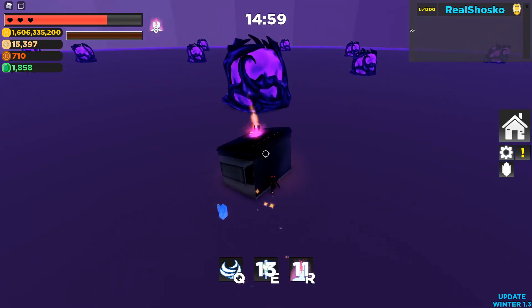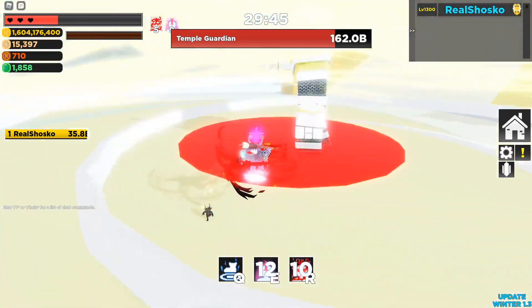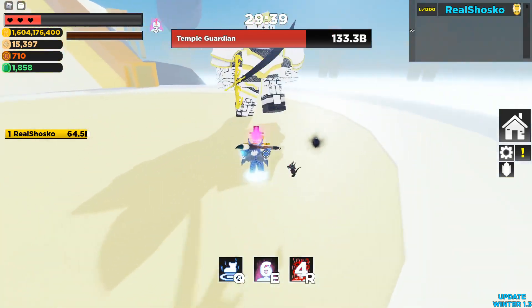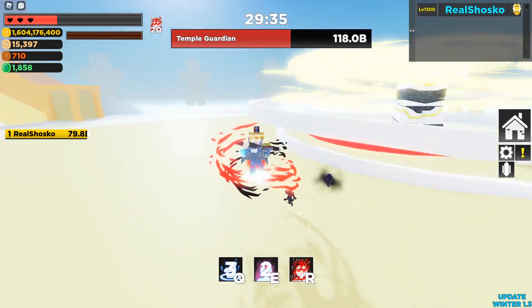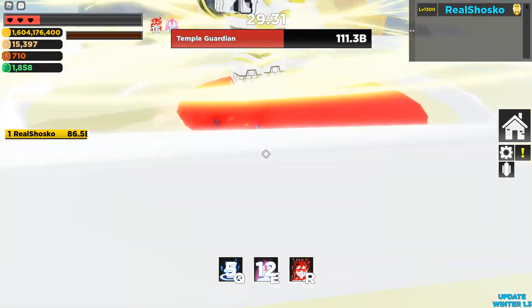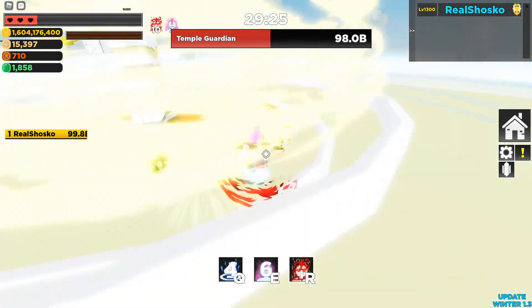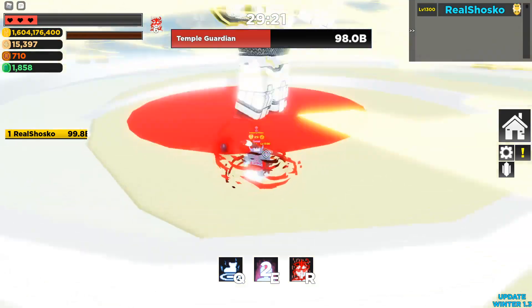The Shadow Rune has also been buffed. The Shadow Stomp now has a 5-second cooldown, making it pretty powerful. With Havoc, Calamity, and Shadow Stomp you can do quite a bit of damage — about 57 billion with maximum Havoc and Calamity activated, which isn't bad for a 5-second cooldown item. I am very happy that Shadow Rune has been buffed because it's been needing a buff for a very long time.